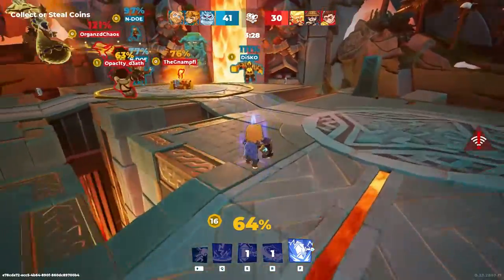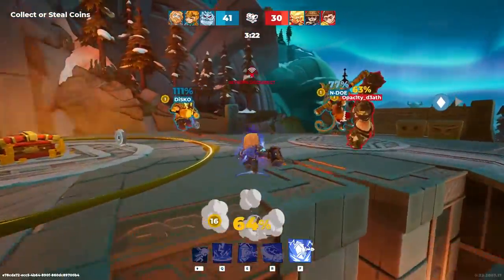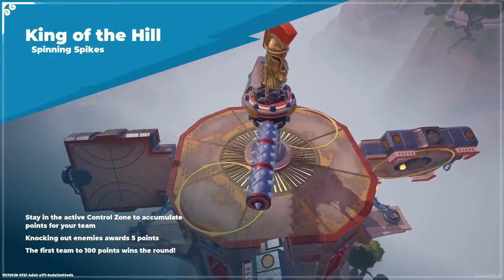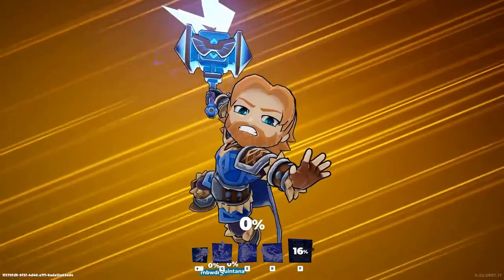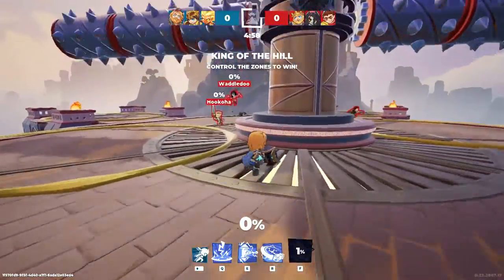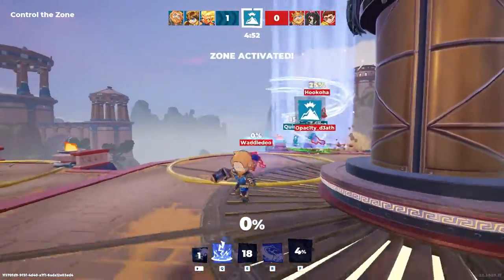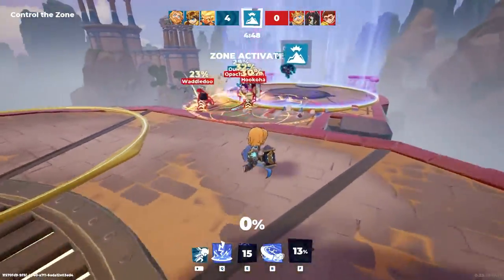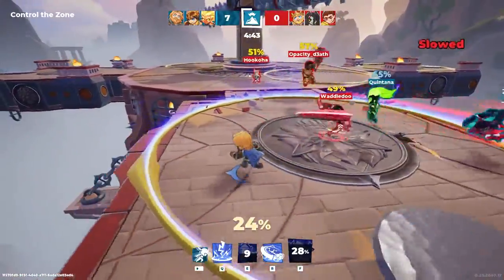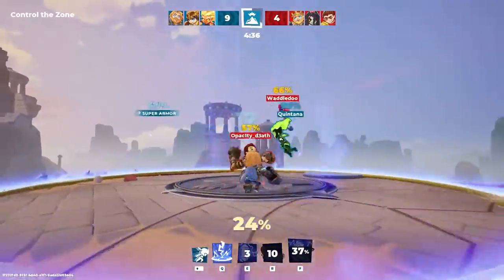Now the server might be frozen. Network disconnect — nice. More than me must have had some connection issues last match, because Opacity Death is also in this match again. Let's see — we have Sol and Athena as teammates and we're playing against King Arthur and Isanami. King of the Hill is the first game mode — let's hope this match doesn't crash one round in.